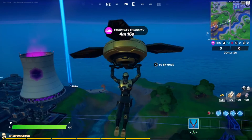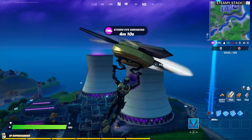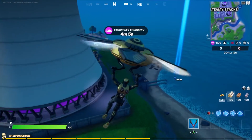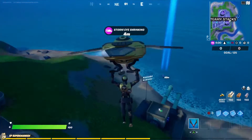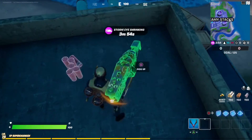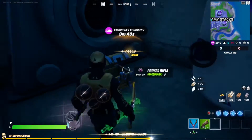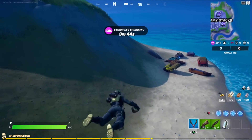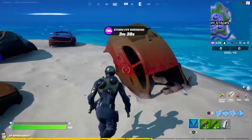The benefit of Steamy Stacks is that you can fly up with your glider and escape from the storm quicker, though in Team Rumble you'll just respawn in the circle anyway. It's always good to grab a weapon just in case you run into somebody, and you'll need grenades — that's key. We're lucky we found grenades really quick.